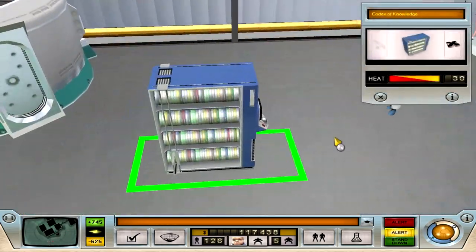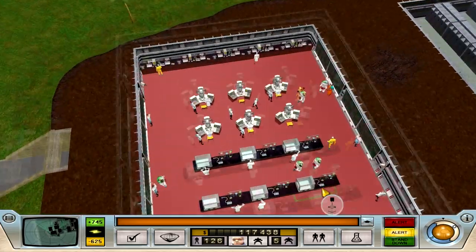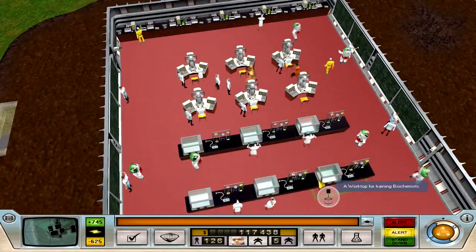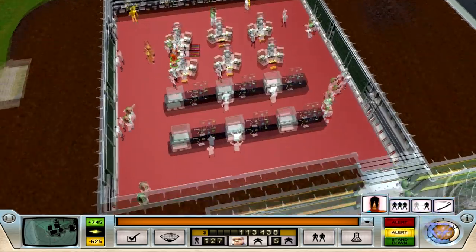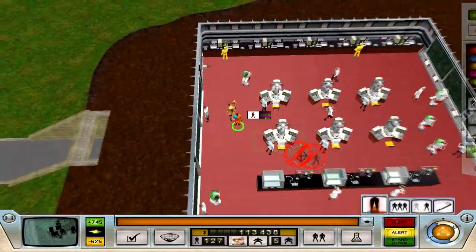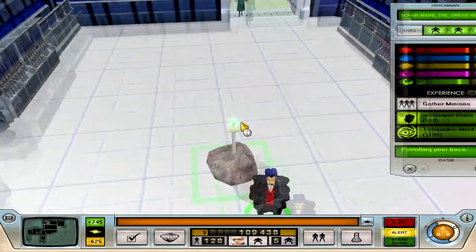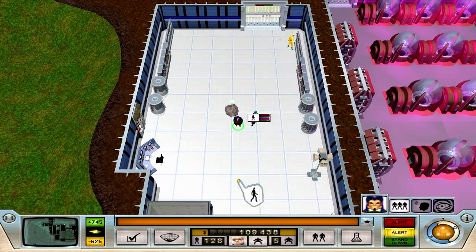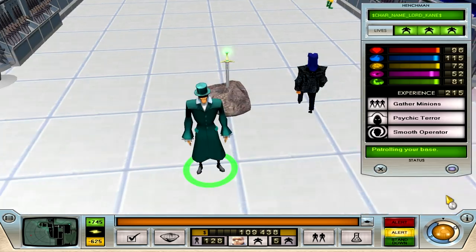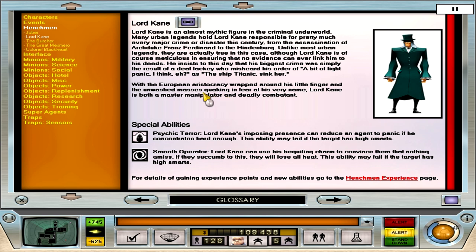There it is. Lots of science going on in here. This poor guy lost a life — I'm so sad. All of my henchmen are leveled up except for the new one — Great Mesmero. You can click this button to watch a video, then you get rid of it and come back, and it'll tell you about every individual and everything in the game pretty much — it tells you what these do, which is good.